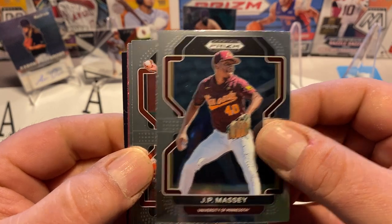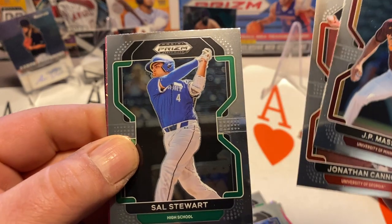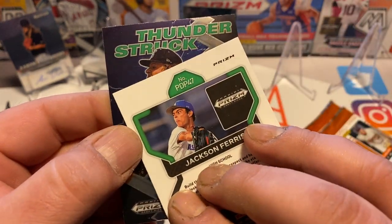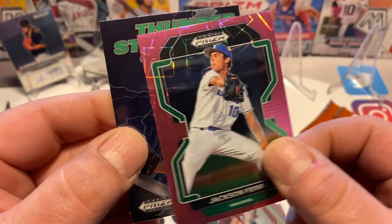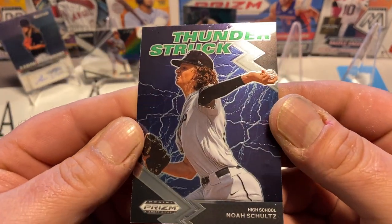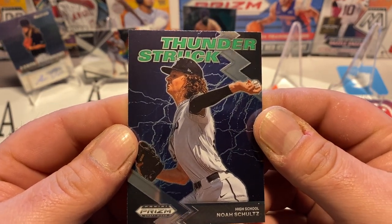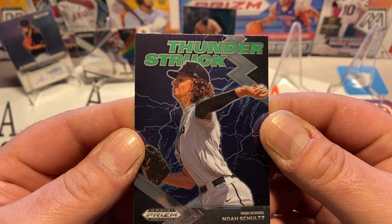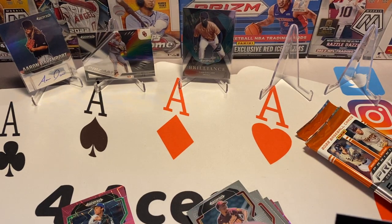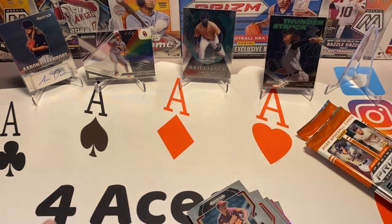JP Massey. Jonathan Cannon — it's a great pitcher name. Sal Stewart. Jackson Ferris — and pick 47, so second rounder maybe. And Thunderstruck — high school — Noah Schultz. How cool would that be to come out of high school and have your own prism baseball card? Insert Thunderstruck. We'll sleeve that. And let's sleeve this other pink too because he was a second-round pick, it looks like.